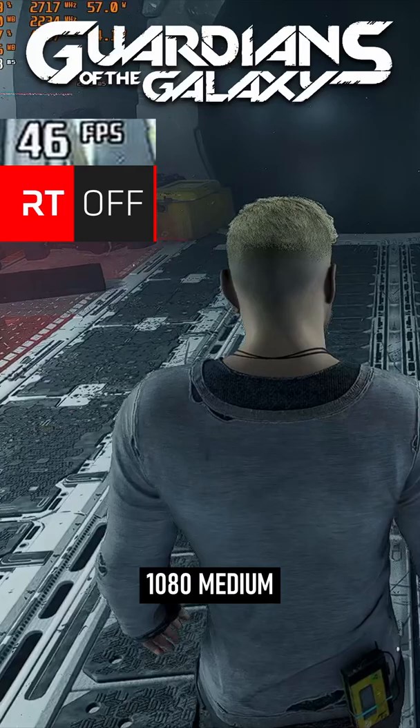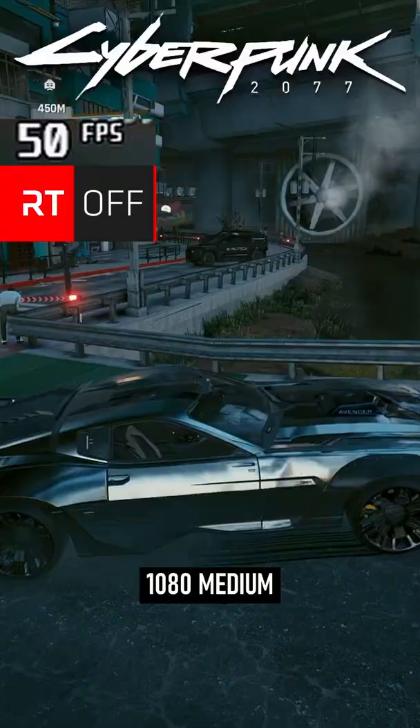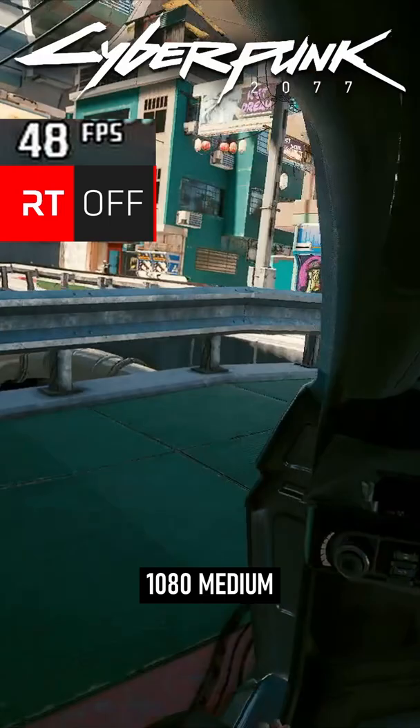Guardians of the Galaxy runs close to 50 FPS without RT, and closer to 15 with it. Thanks to the magic of FSR, it can claw back up to the mid-20s, which some might call playable, though it looks like ass.